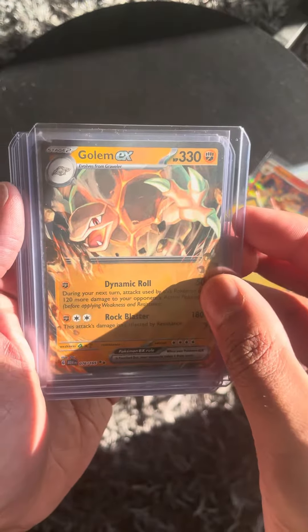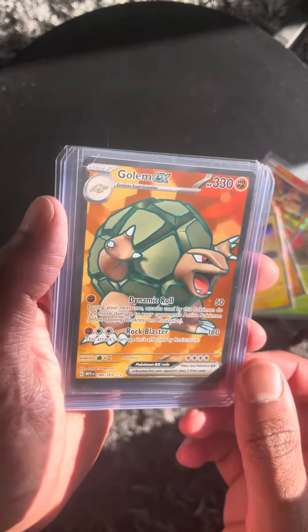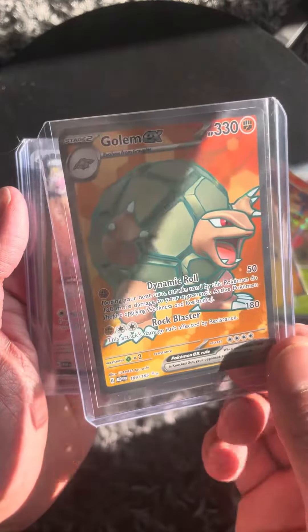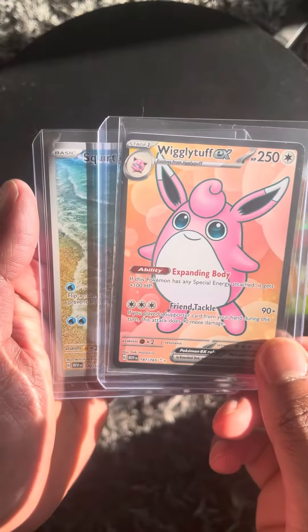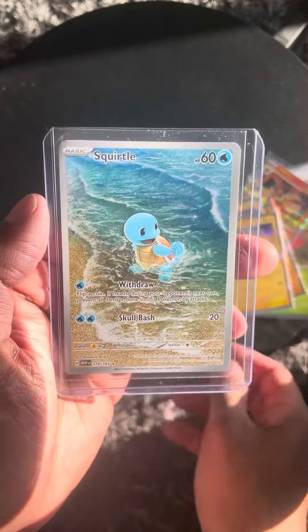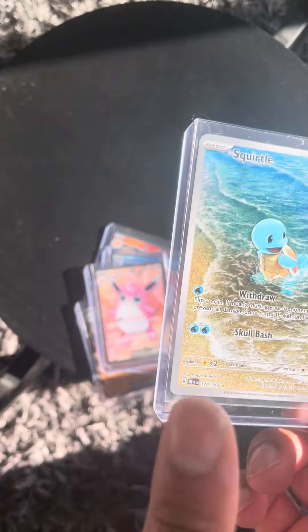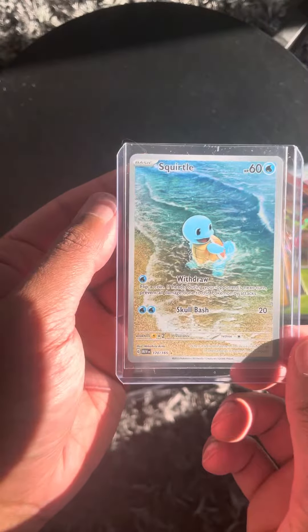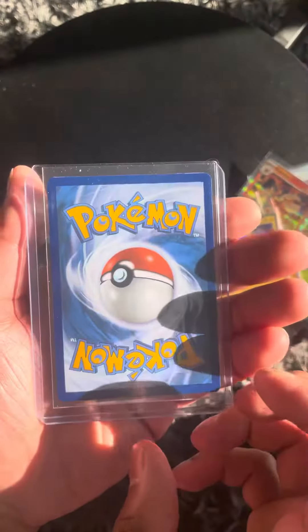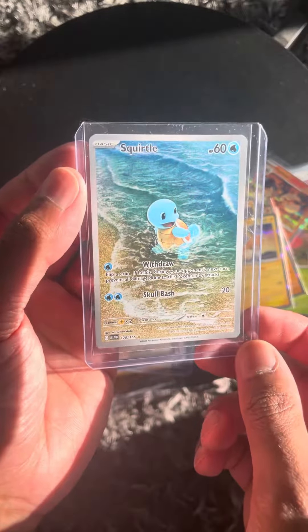Golem EX, and straight after the Golem EX we got a Golem Full Art EX, which looks unreal. Next we got a Wigglytuff Full Art EX, and then a Squirtle Art Rare, number 170 out of 165, with a gold star on it — same pack as the Blastoise I pulled. This one's going on the shelf.